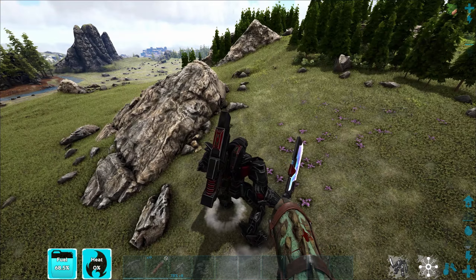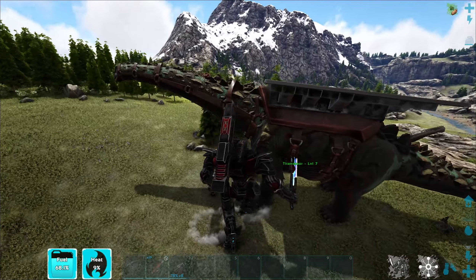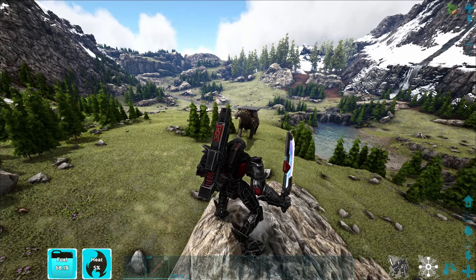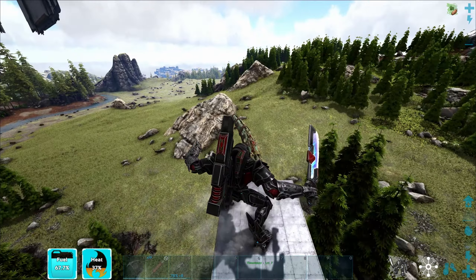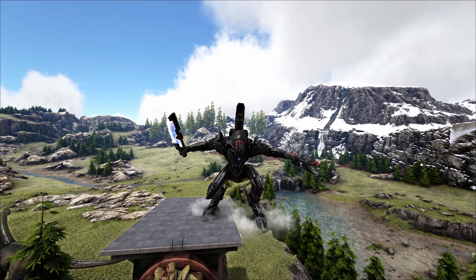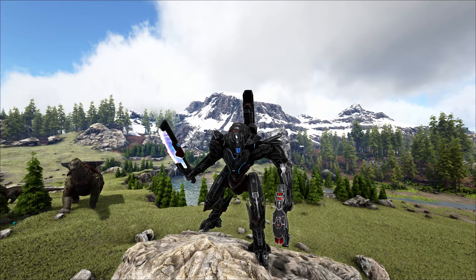Let's see if I can get up on his platform. Maybe if I jump from the rock. We should be able to — don't know if you can stand on it though. Okay, so you can't stand on a titanosaur platform saddle with a mech, at least. That's it for today's video guys — have a nice one and don't forget to like and subscribe, see you in the next one!